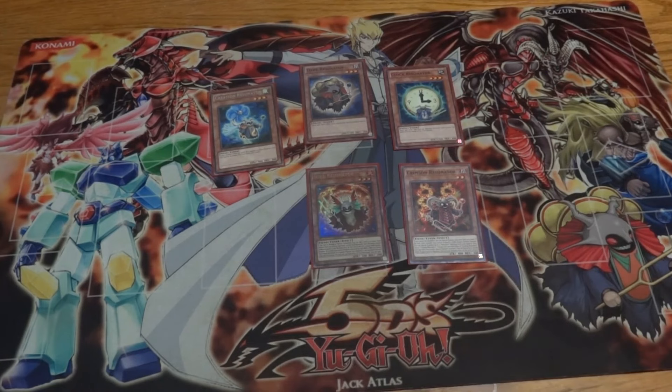Bone Archfiend is the main guy you'll be searching with Soul Resonator. Then we have Mad Archfiend, Lancer Archfiend, Vice Berserker, Ogre of the Scarlet Sorrow, and Power Breaker — all level four fiends. You need a lot of them to make sure you top-deck at least one alongside your resonator in the first couple of turns to start synchro summoning immediately. For non-level-four fiends we still have Vice Dragon, Power Giant, Battle Fader as a hand trap, and finally Red Dragon Archfiend Assault Mode.